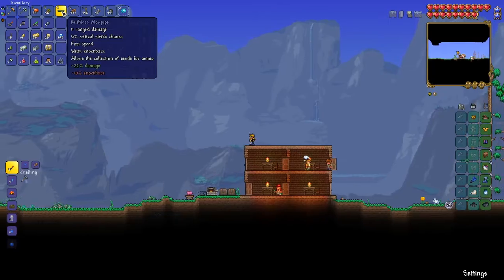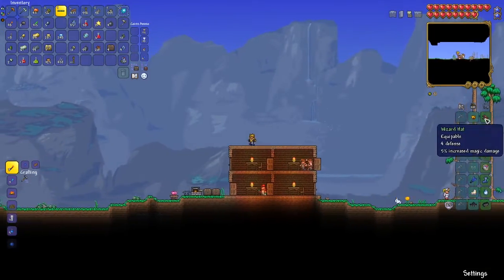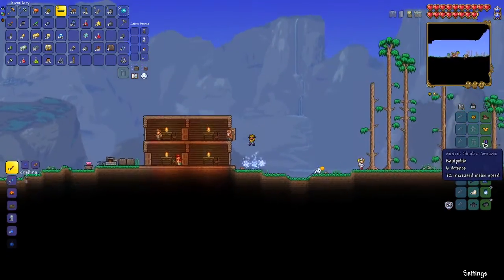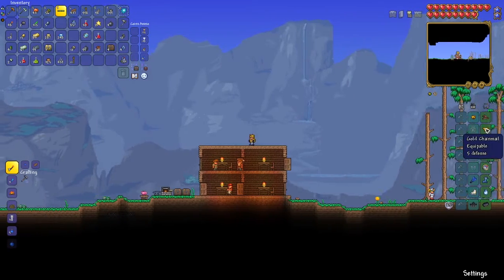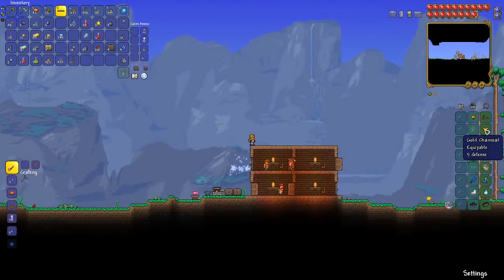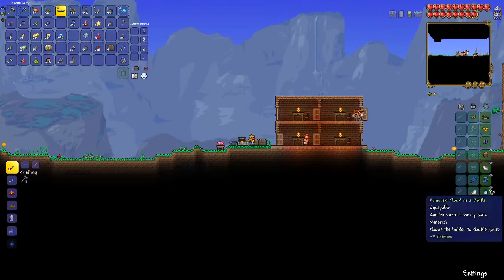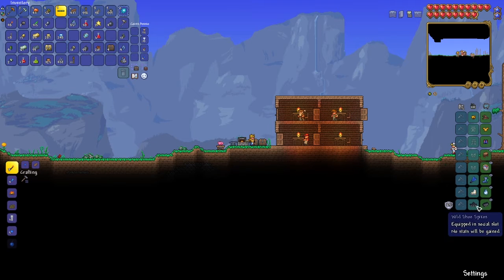It actually deals knockback which is pretty cool. I also got much better armor — I found Tim and got a wizard hat, and I was lucky enough to get Ancient Shadow Greaves. I also made a gold chest piece because I have a lot of gold. I found some good accessories too, and once the goblin army happens I'll be able to combine them.